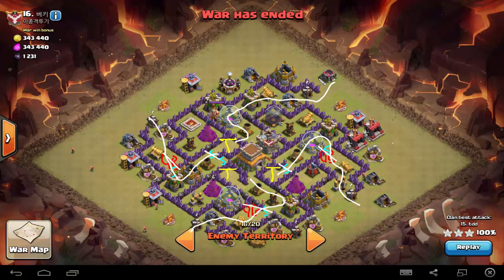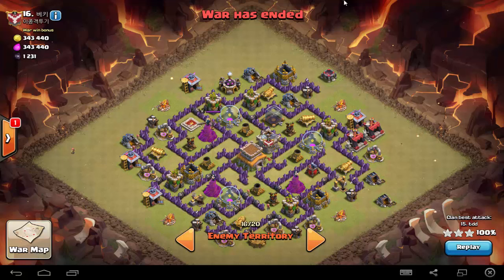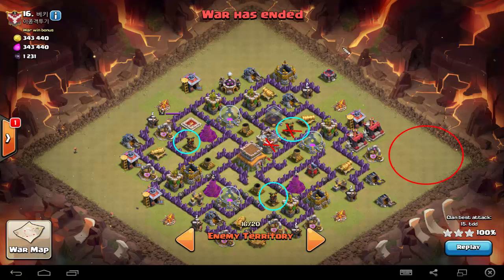For me, the plan is to tackle this base using a HoHo attack, which consists of half dragon, half hogs. The reason I suggest this is because of the placement of their air defenses — they are actually quite exposed. What I recommend is to carry two lightning spells and one earthquake spell to take out the air defense, then do the clan castle lure and pull them over to a site somewhere around here.